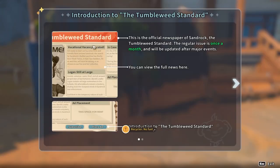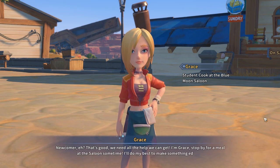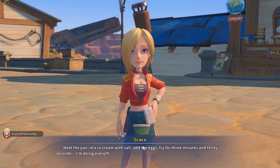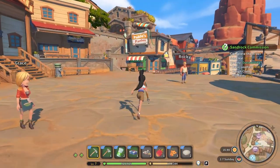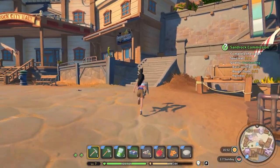What about this? This is like news - oh yeah, this is the official newspaper of Sandrock, the Tumbleweed Standard. Regular issue once a month, will be updated after major events. 'Hello Grace, we need all the help we can get.' I haven't met Grace yet. 'Stop by for a meal at the saloon sometime, I'll do my best to make something edible' - so she works at the saloon. 'Mixing cream with salt, add the eggs, fry for three minutes and thirty seconds - why are my omelets so disliked?'